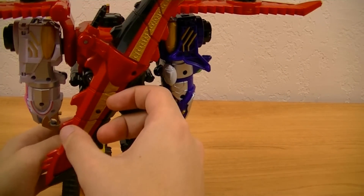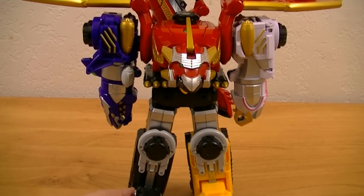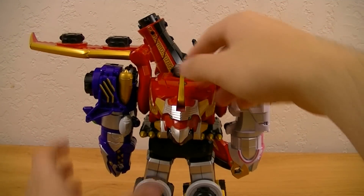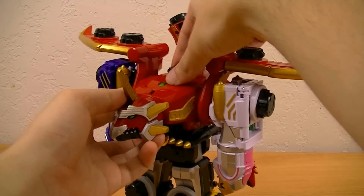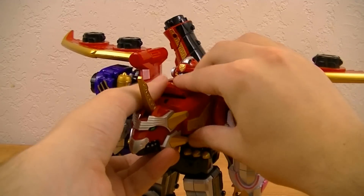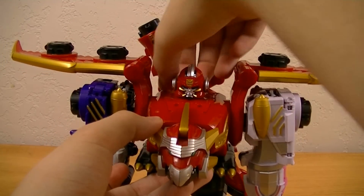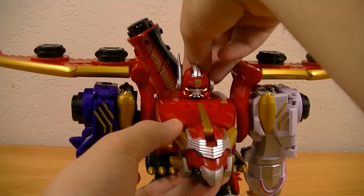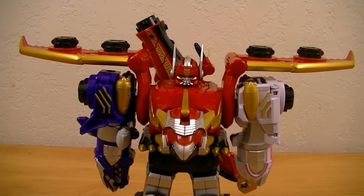Place the Dragon Sword onto the back. Finally, move up the horn, flip around the head, fold it back down, and lift up the two wings — and there you have Gosei Great.